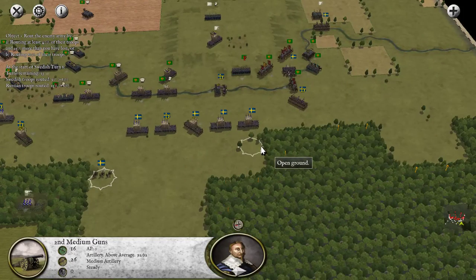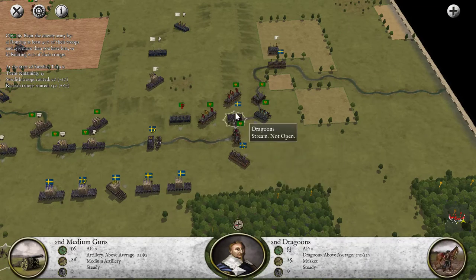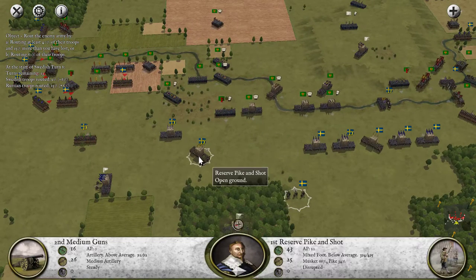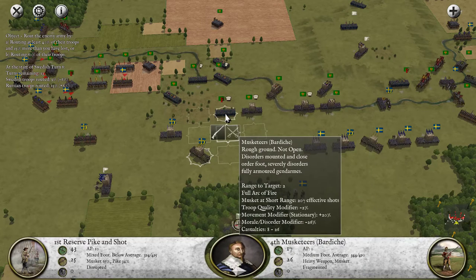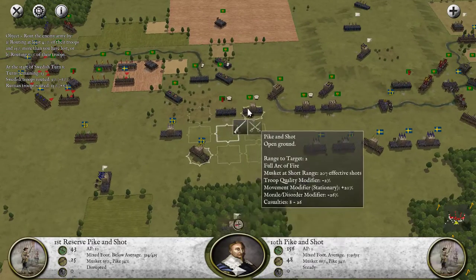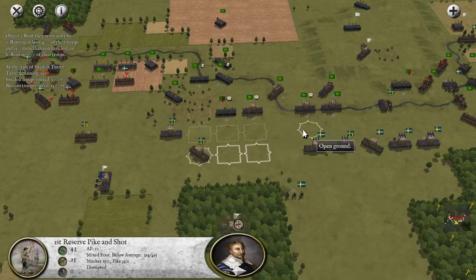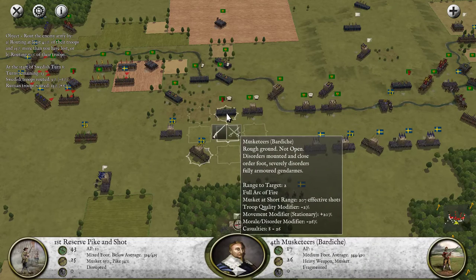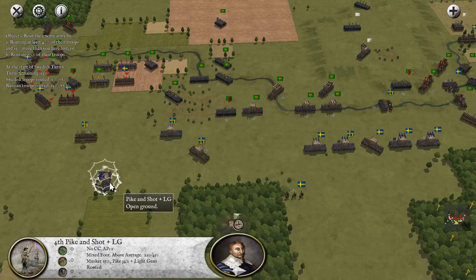We're winning the left flank, we're drawing about even, possibly potentially losing the right flank. But most importantly, we're about to lose the center. The center left has already basically been totally broken. We're in very bad shape there. And with whatever forces we have left, we just need to try to route a few of the musketeers. Hopefully our Pike and Shot on the right can hold against this onslaught of Pike and Shot. So that's the goal — just try to do as much damage as we can.